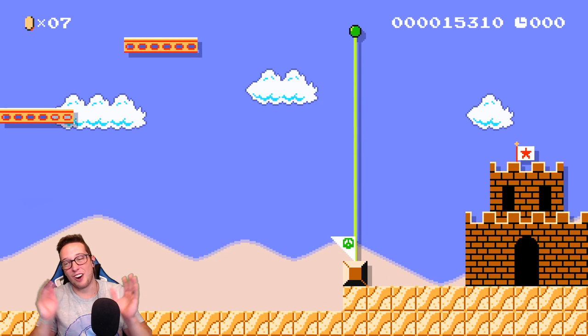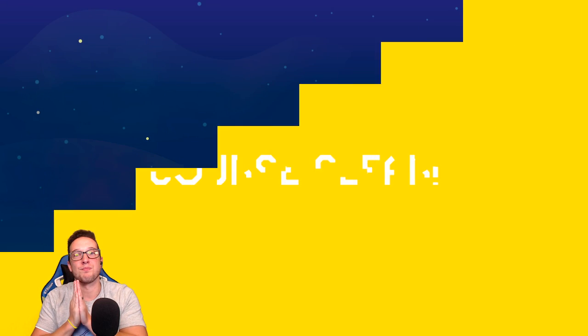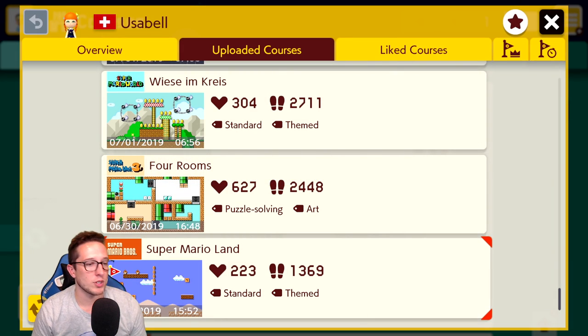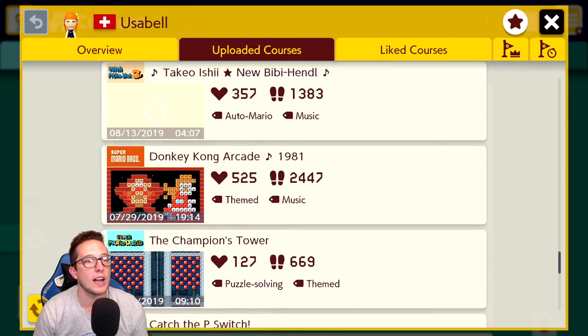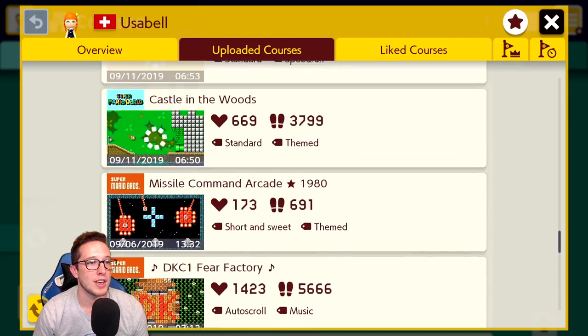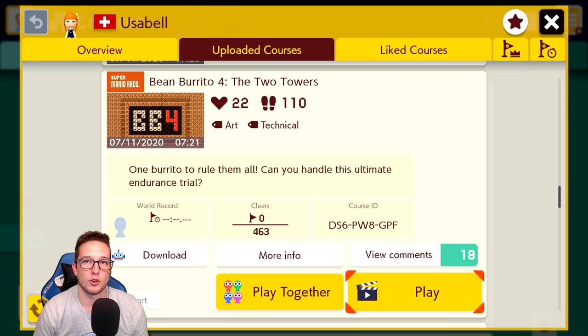Shall we get on with the real reason you are here? Usabelle's first level was uploaded the day after Mario Maker 2 released, and it took a while to reach the point I'm about to show you. In fact, it wasn't until a full year later that Usabelle's first abomination came to fruition.